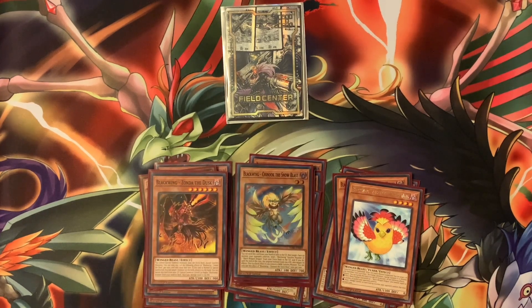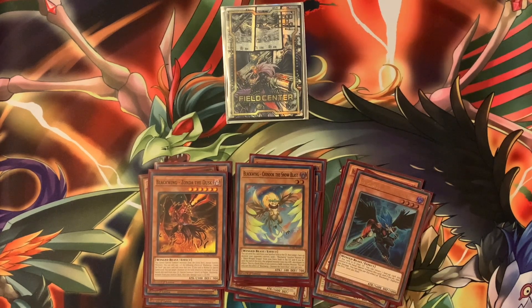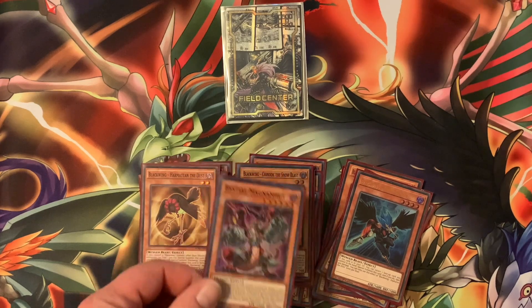We're going with one Chinook Snowblast. A lot of people run two, but just one is fine. You can send this card from hand, field, or graveyard to target one face-up monster your opponent controls — negate its effects and it loses 700 attack. We're also running one Zephyros the Elite so you can bounce back your Black Whirlwind, and one Harmonic in the Dust, which special summons itself and alternates levels so you can synchro faster.